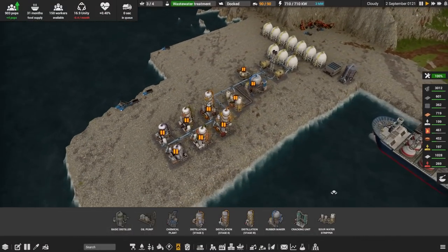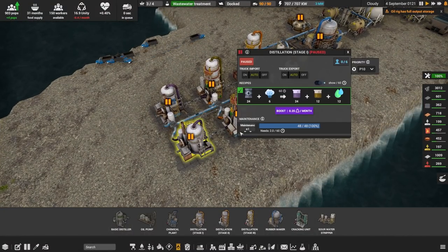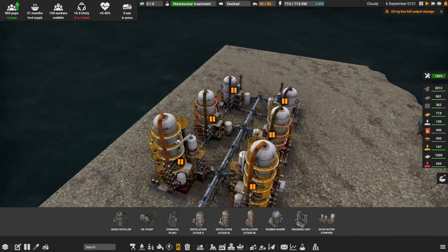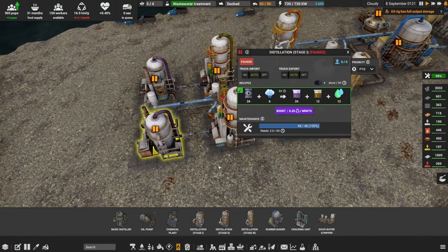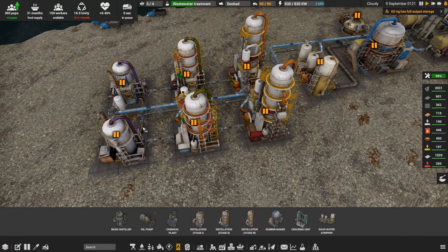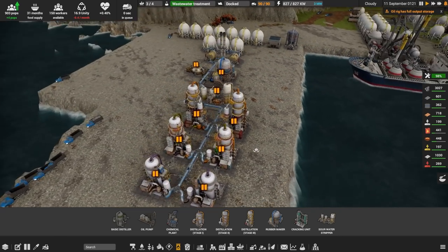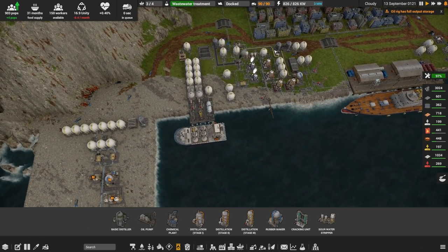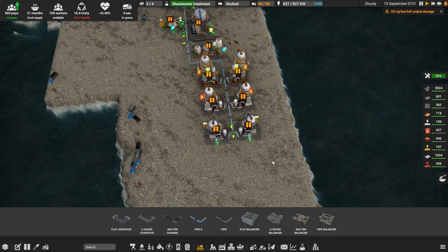And there we go — the finished distillation lanes. It's just incredibly satisfying: the colors, the fact that they get taller as they progress. I really like that. And look at this tidy pipework — nothing at all like the pipe spaghetti nightmare over there, except that I've barely hooked anything up yet.